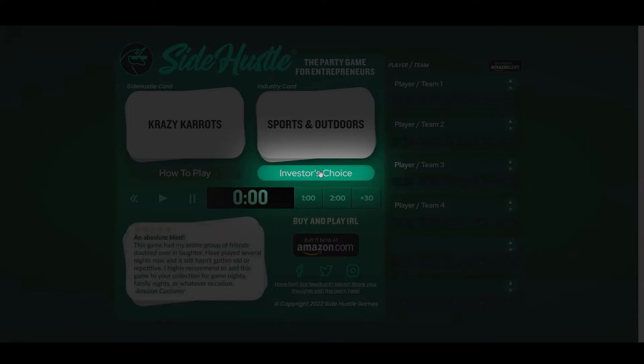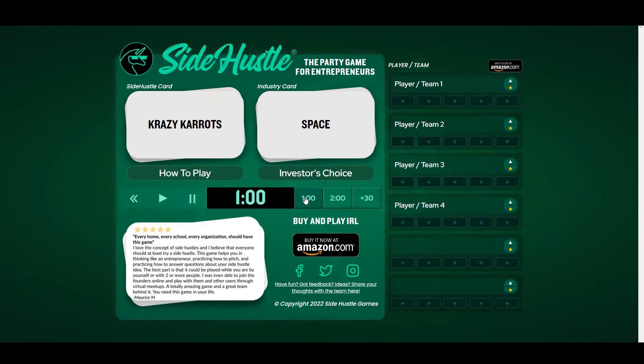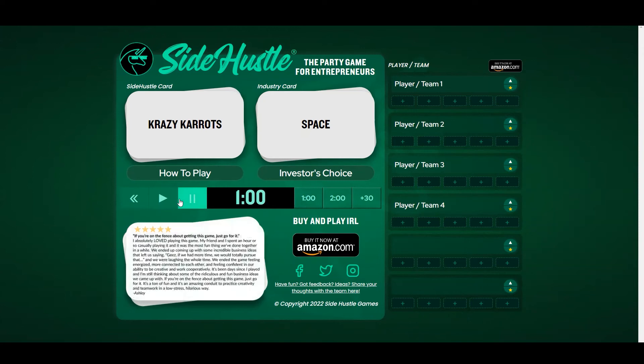You can also select investor's choice to pick any of the given categories or come up with your own, like space. The entrepreneurs then get one minute to brainstorm ideas for the product. If it's a lightning round, you have to think of ideas on the spot.